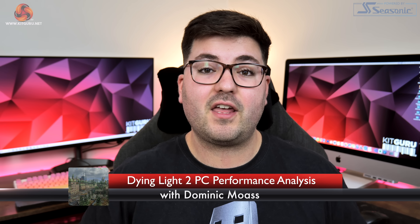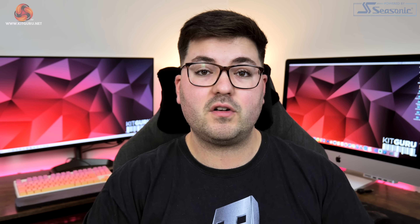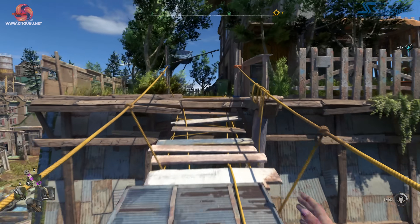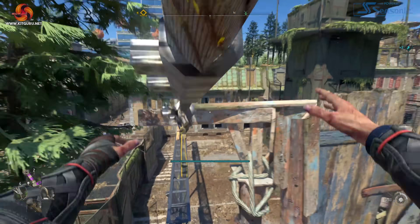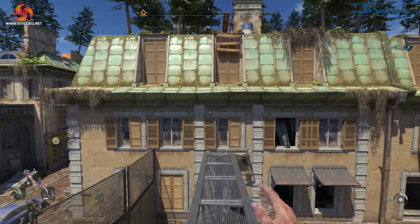Dominic here for KitGuru and today we are back with another extensive game benchmark video, this time checking out the hotly anticipated Dying Light 2. Developed by Techland, this is the sequel to 2015's Dying Light, but Dying Light 2 is using the new C engine and has plenty of ray traced effects as well.